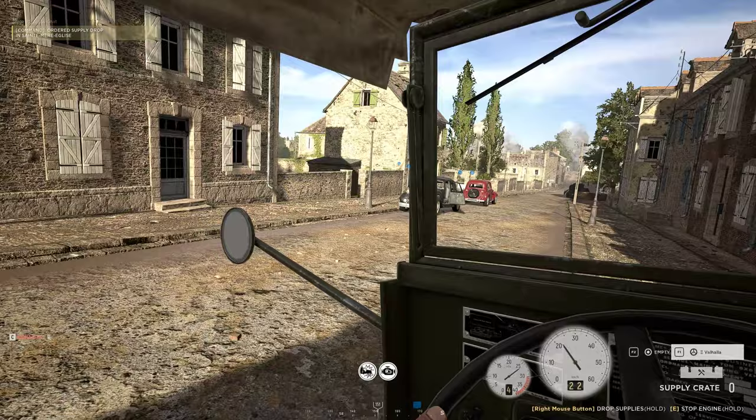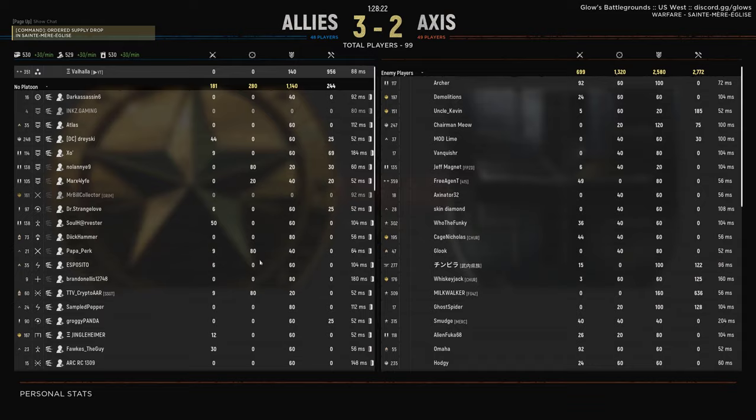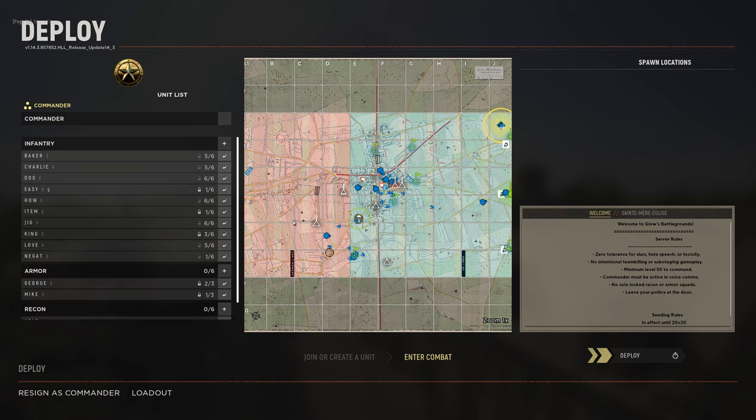I'm gonna have reinforce ready. Alright, we died. Gonna get myself another supply truck in the back, leave this truck in the front — abandon ship. Captain goes down.